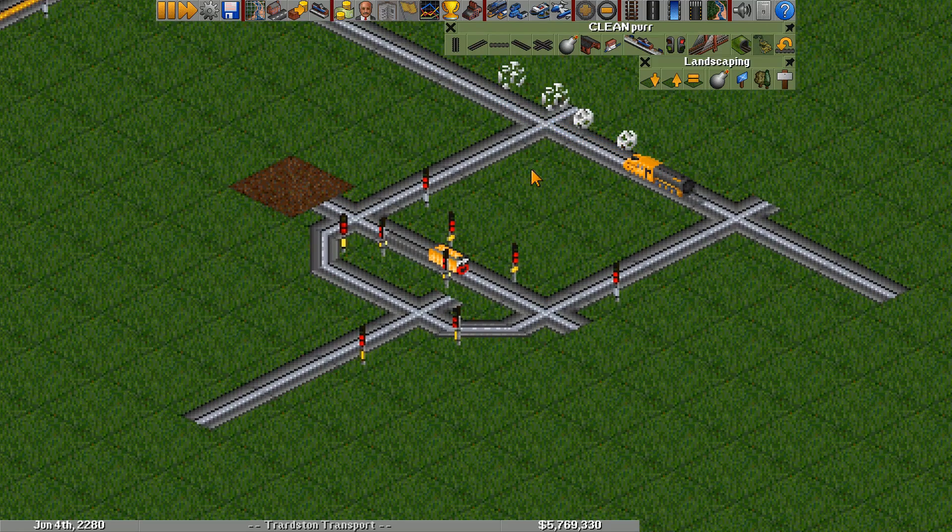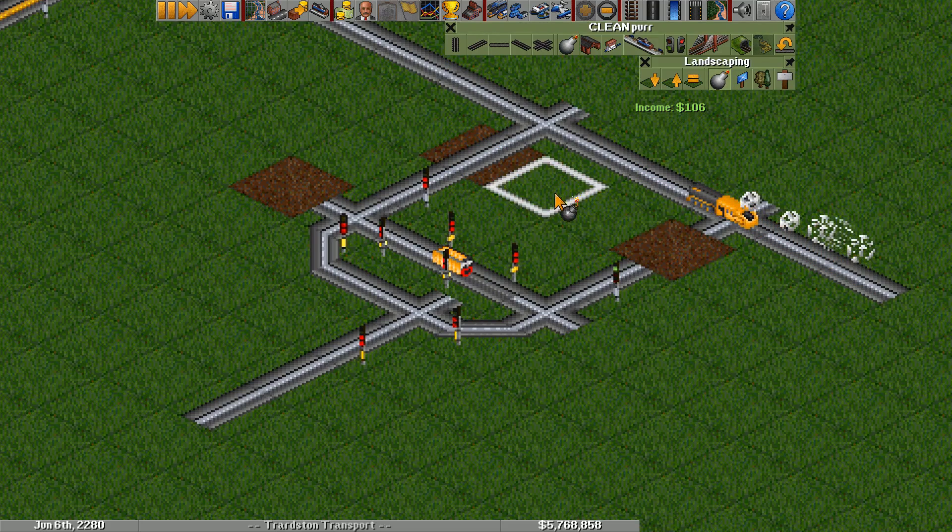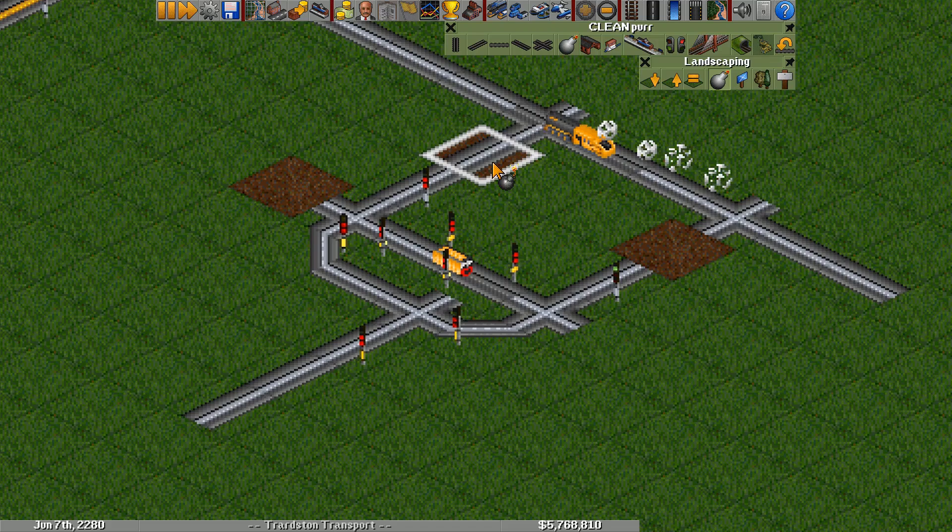We can see as long as one of the two inputs is red, the output will stay red. However if both the inputs are green, the output will be green, so this acts as an OR gate.